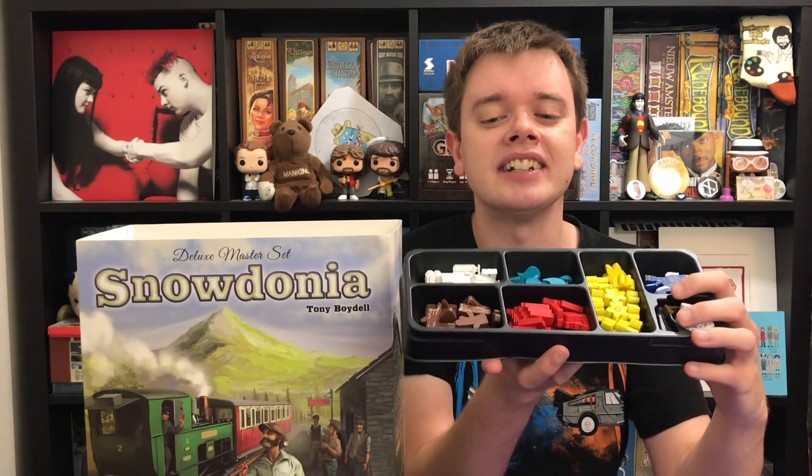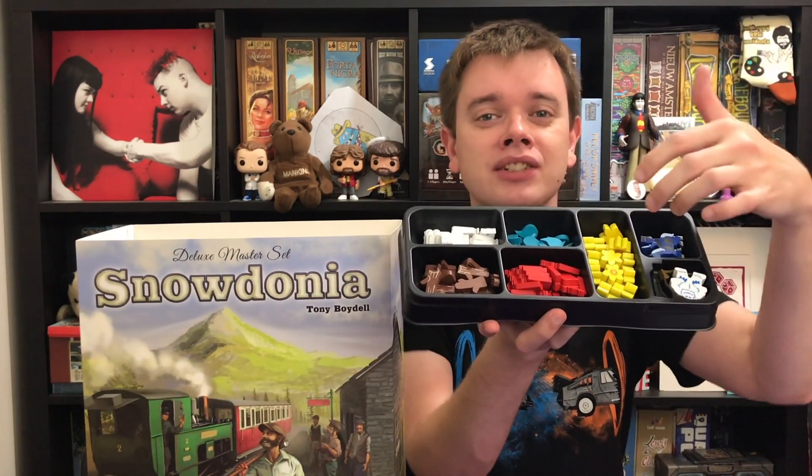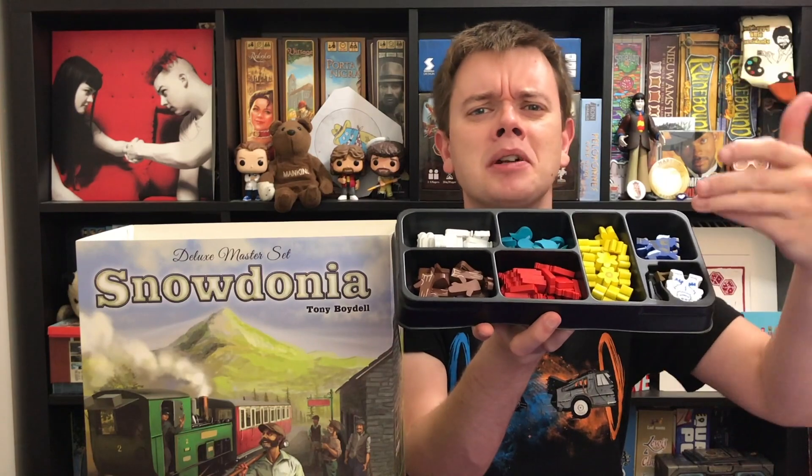Eagle-eyed viewers might notice that this is just the sleeve for the box, so I don't have to tilt it sideways — something to bear in mind if that's a deal breaker for you. You can see that all of the scenario things here — there's dynamite, there's sunflowers, there's oxygen tanks, there's an abominable snowman. All of these things have their own custom wooden pieces, and this is just one of the trays. Everything has this premium feel to it and has been custom made. You aren't just substituting pieces or cards in there.